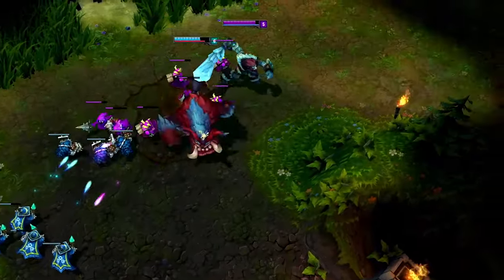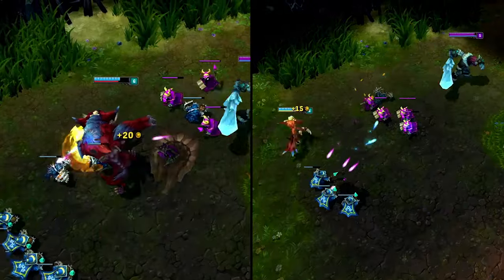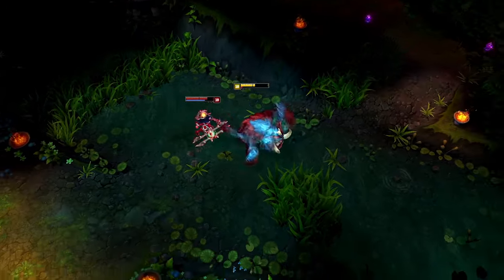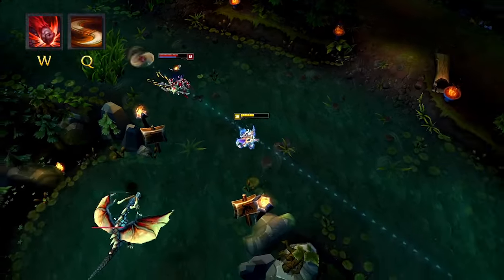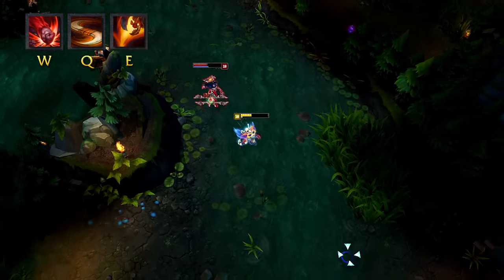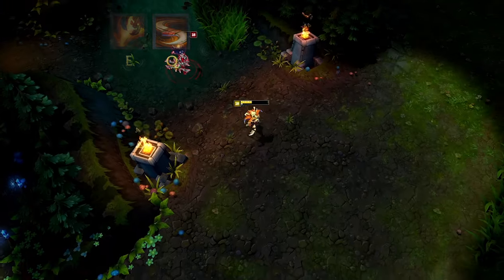While Mega Gnar's got the health and resistances to take a pummeling, Mini Gnar's just a fragile little Teemo in comparison and needs range to survive. If you're already fighting as Mega Gnar, use Wallop just before turning Mini, taking advantage of Hyper's speed boost to gain some distance as you throw out a boomerang toward your pursuing enemies. Save Hop for emergencies, focusing on attacking and queuing to whittle your opponents down from range.